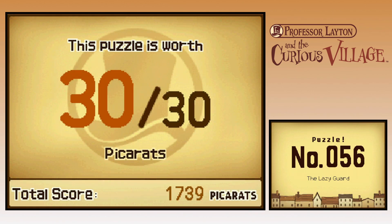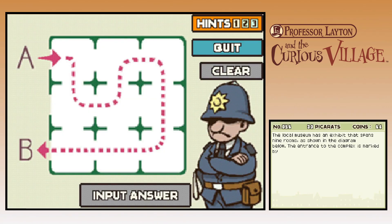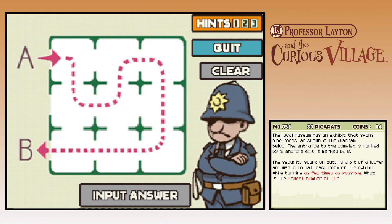The Lazy Guard — Puzzle number 56, worth 30 pickerats. The local museum has an exhibit that spans nine rooms as shown in the diagram. The entrance is marked A and the exit is marked B. A security guard on duty wants to walk each room while turning as few times as possible. The diagram shows an example course involving six turns.